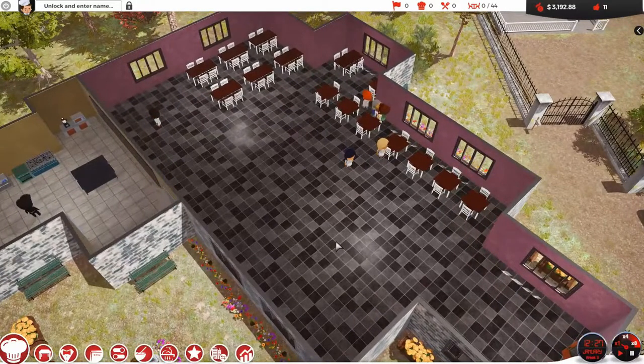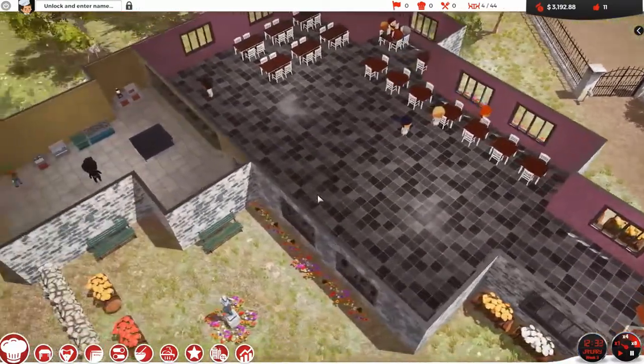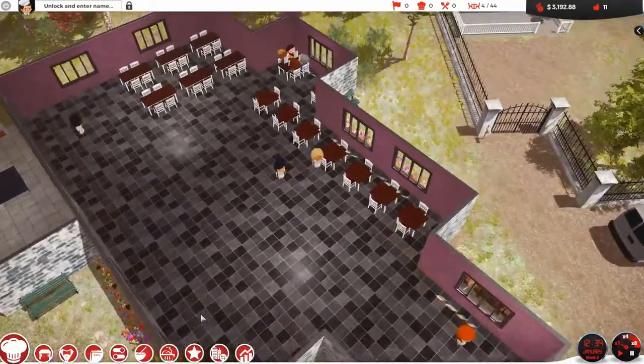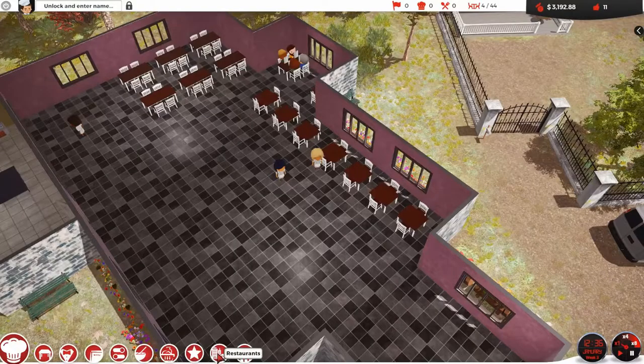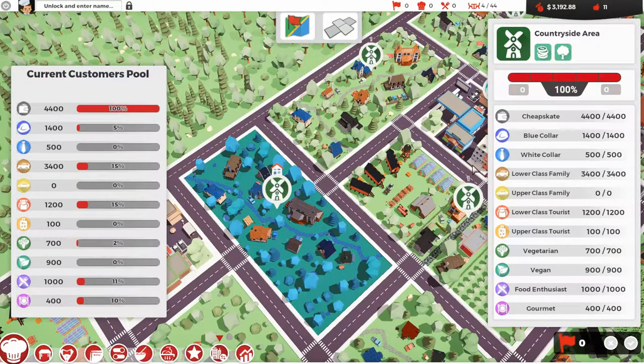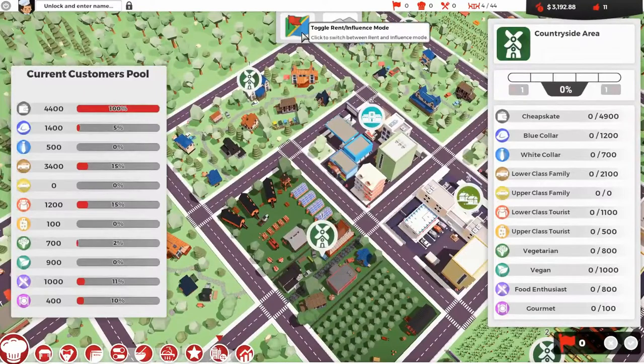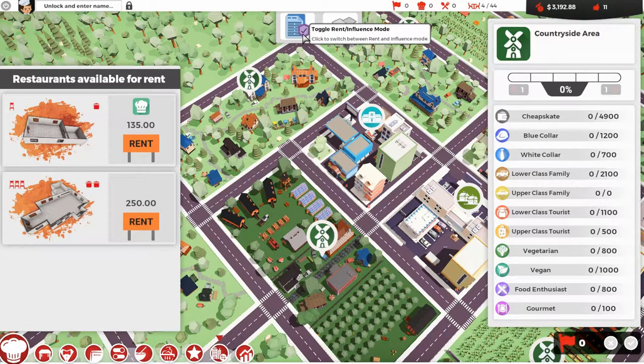Hi everyone, welcome back to a new episode of my chef series. My name is Leon. Since the last episode was recorded, there's been an update to this game, which meant I've had to do a bit of a restart. That's ended up in the same sort of restaurant, which is purely accidental. The whole map has changed — you can see where our current restaurant is, and when you choose it tells you your current customer pool, the area, and all sorts of stuff.